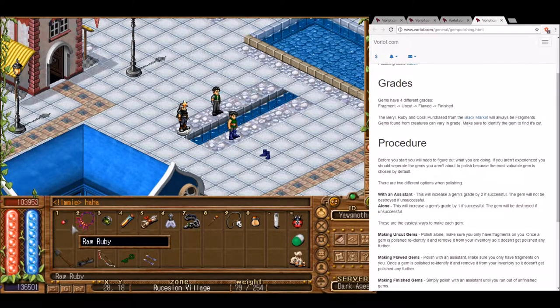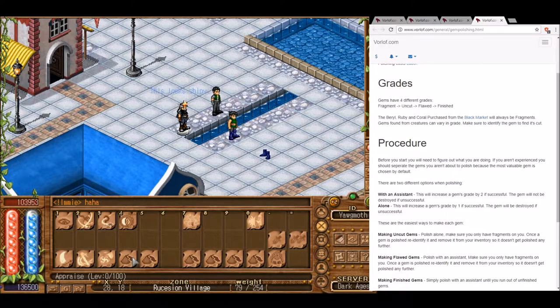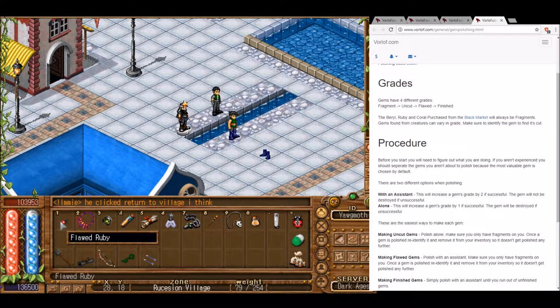Using Appraise on our gem, we see it is a flawed gem — as expected, because polishing with an assistant jumps two grades, completely eclipsing the uncut grade. If we polish it one more time it would be finished. We need to remove this gem from our inventory if we want to polish an uncut gem or don't want to increase the ruby's grade further, since it always increases the grade of the highest quality gem.